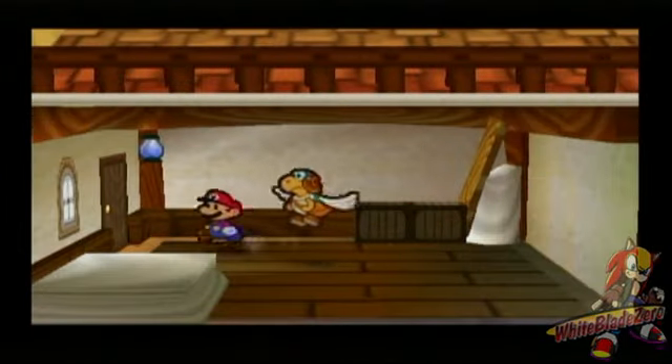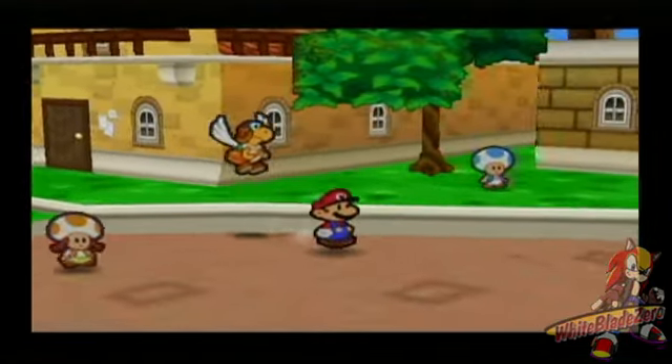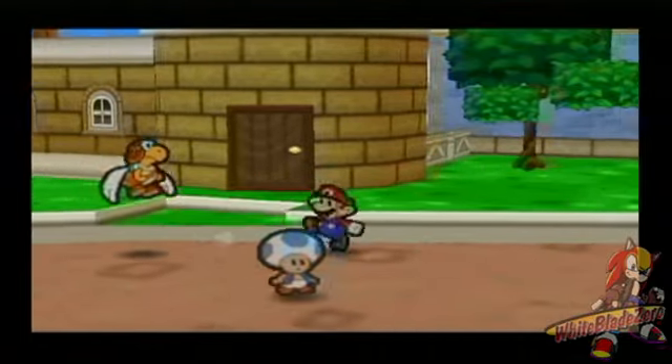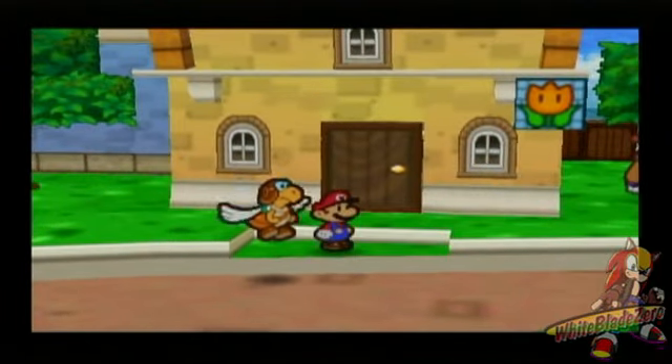Believe me, you will be doing this a lot in this chapter. What we got to do with the Storm Room Key is go this way, into the second shop. I failed to mention that last time, but now you know — a second shop in Toad Town.